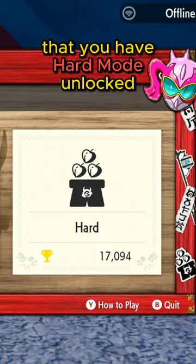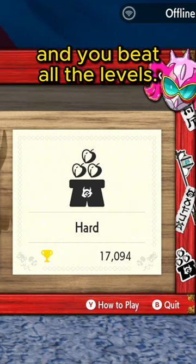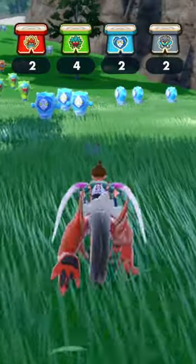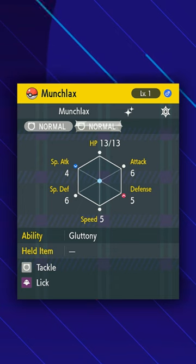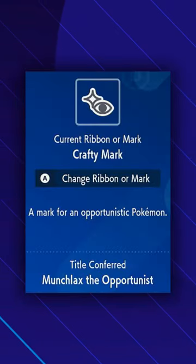To get the Shiny Munchlax, you need to make sure that you have hard mode unlocked and you beat all the levels. Beating this game is going to be very hard and you're probably going to need to play with other people online to win. Once you finally win, you'll be given a Munchlax that is Shiny, level 1, and has the crafty mark on its summary.